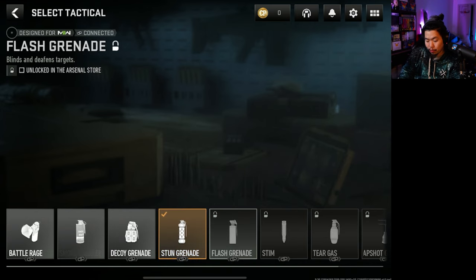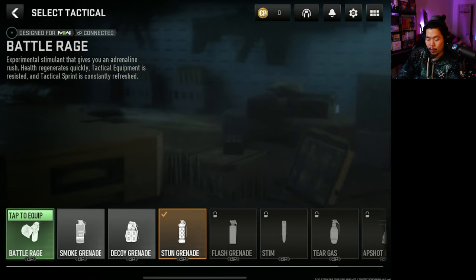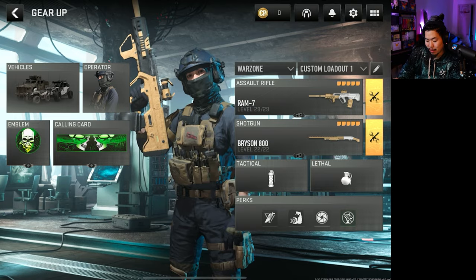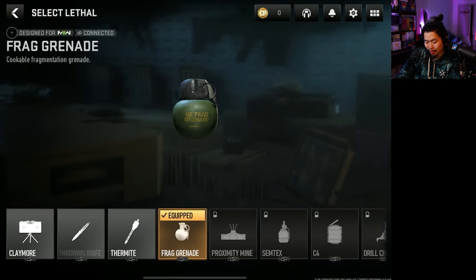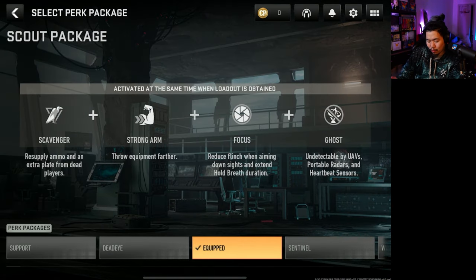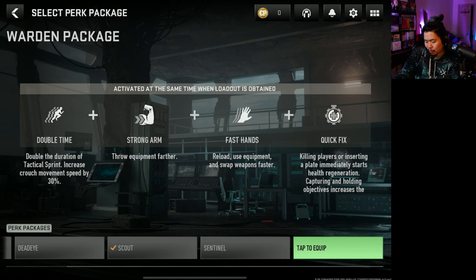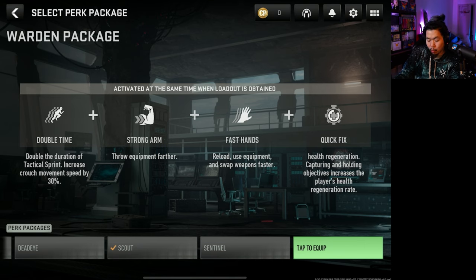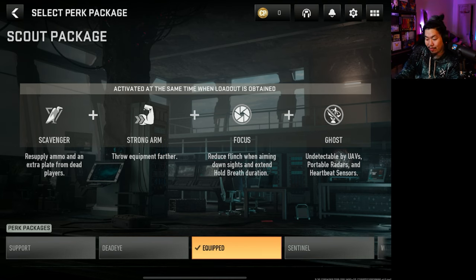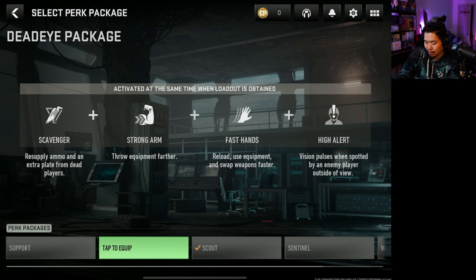While we're here, let's talk about tacticals and lethals. You unlock them as you play or buy them from the Arsenal Store. Battle Rage seems very strong for tacticals. For lethals, throwing knives are great to finish a knock and secure the kill. For perks, Ghost is very useful, especially in BR since UAVs are so strong. In Multiplayer, Sentinel might be one of the better ones. Battle Hardened, Cold Blood, and Quick Fix are all very nice. Warden with Double Time and Fast Hands is also useful; I personally like Quick Fix a lot.